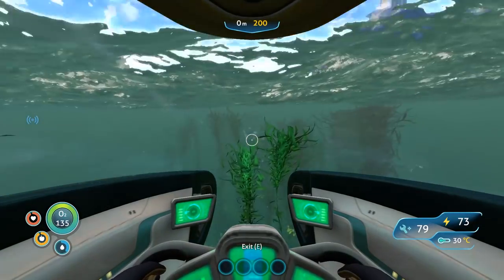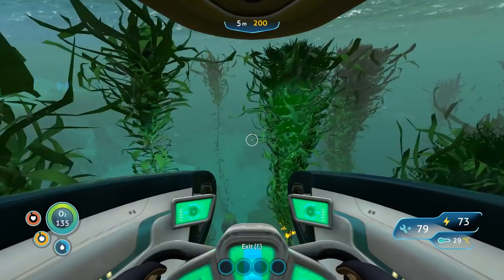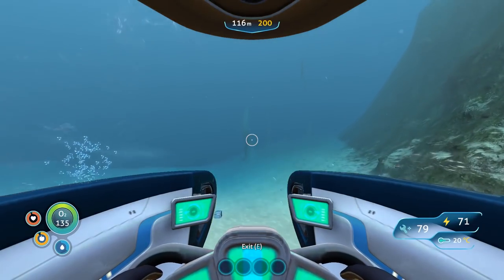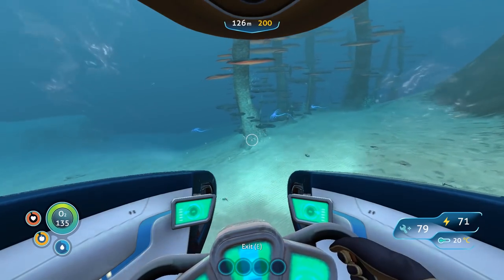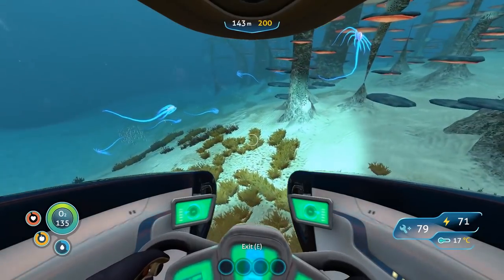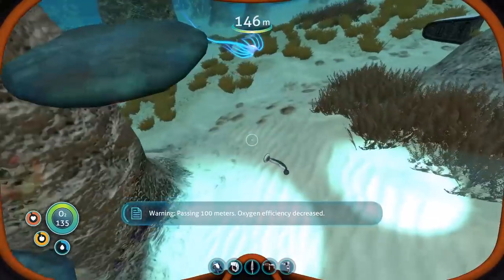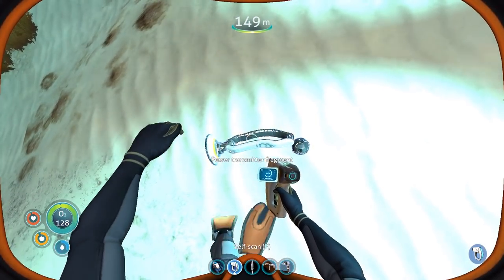We're heading this way — straight in that direction until we hit the mushroom forest. Alright, I can see some mushroom forest things peeking out right here — there they are, they just have to load in. Radiation suit, we're good. You're going to need the radiation suit before you head over here, which unlocks after the Aurora explodes anyway. What is that — a power transmitter? We'll take that.